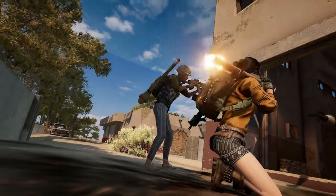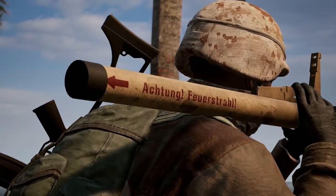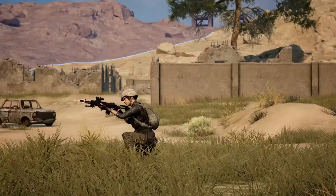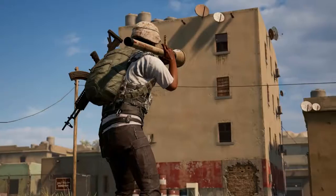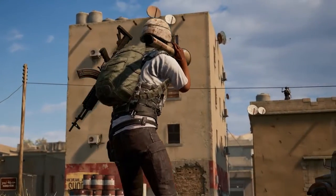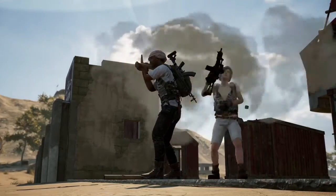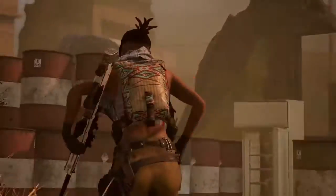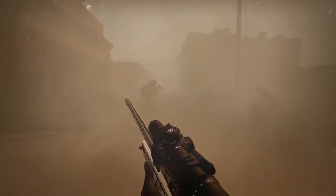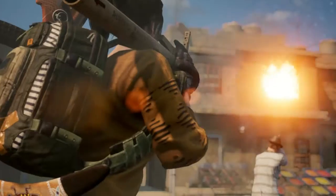One more thing: a powerful weapon like this has a pretty nasty backblast, so be careful when firing the Panzerfaust if someone's behind you. Or take an enemy out with a backblast for extra style points. Just make sure you don't let Todd fire it off in a crowded hallway — in fact, don't give it to Todd at all. The Panzerfaust is bound to add even more tension to the already tense Karakin, and we're looking forward to seeing the crazy plays you all pull off with this one.